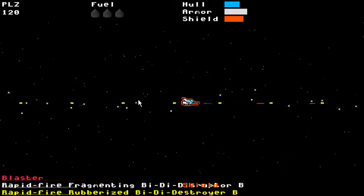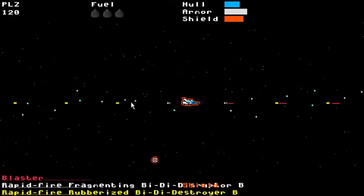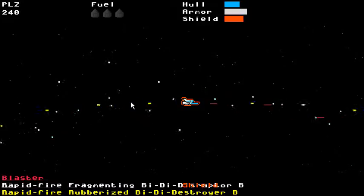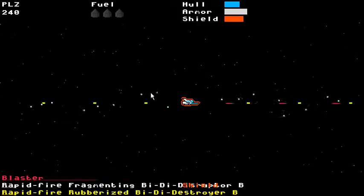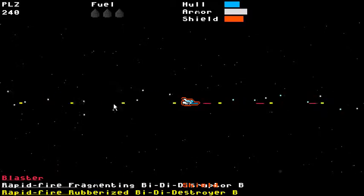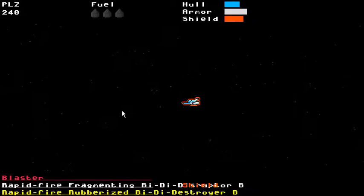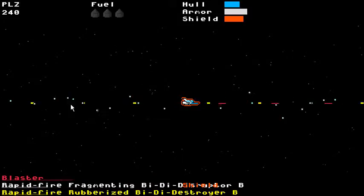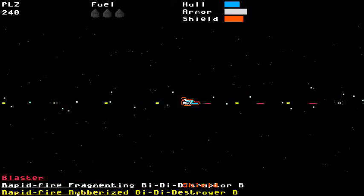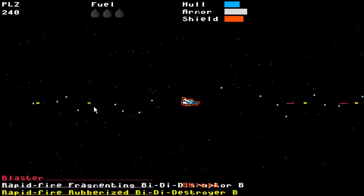So the fragmenting gun is this yellow bullet, and as those bullets fly across the screen, they themselves shoot smaller bullets — in this case blue. So the color of those little bullets is random, along with the color of the gun itself. It's not depicted anywhere.